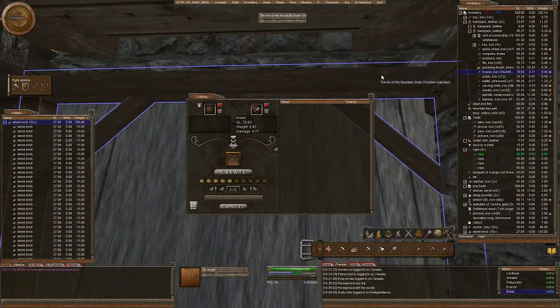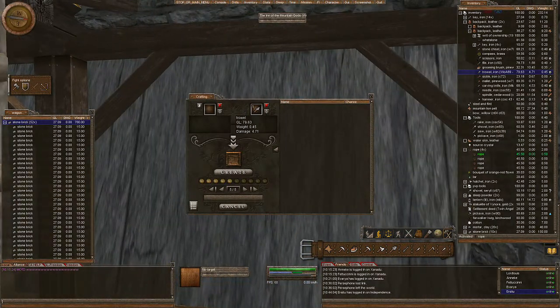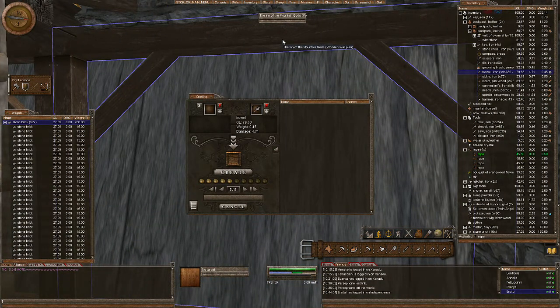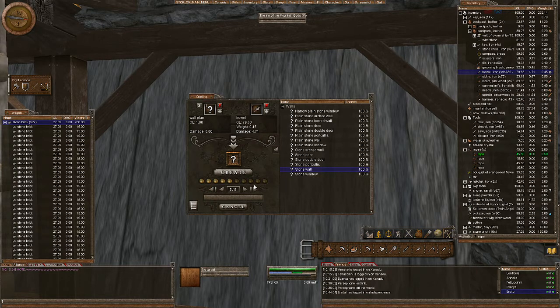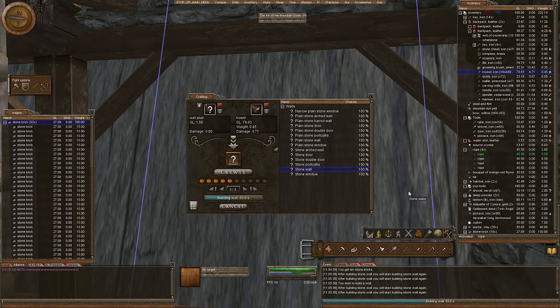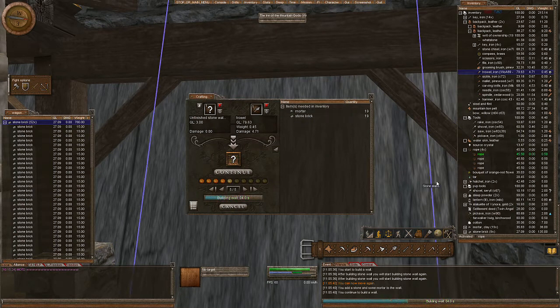Here we are at our wall plan. We've made our wall plan — this is going to be a little stone wall at the back here. We get our wall plan, right-click it, and hit 'add to crafting window.' Now we have our wall plan and we just have to decide which one we're going to make — a stone wall right here. If you have all your materials in your inventory and your tool ready, just get into it. No right-clicking and all that jazz. Off it goes.